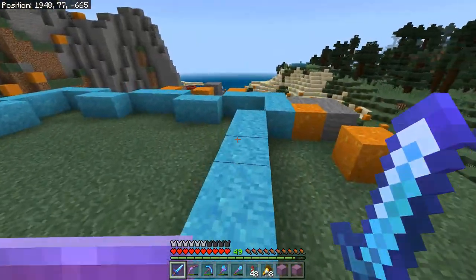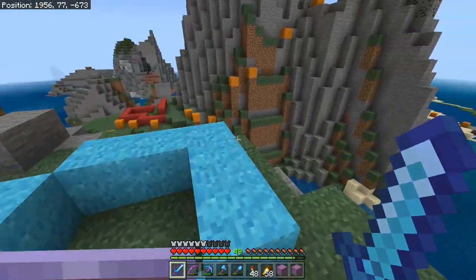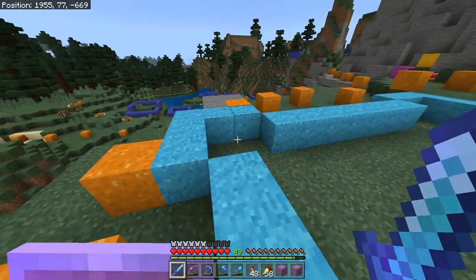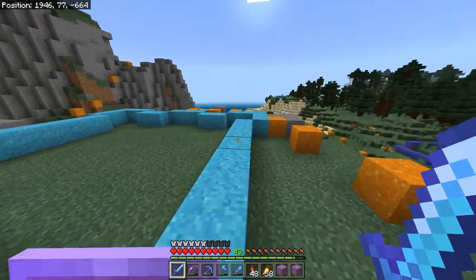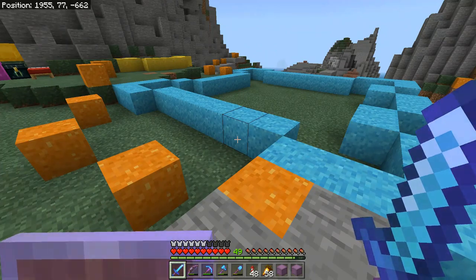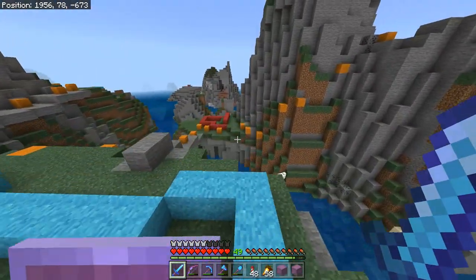Hello everybody, welcome back to My Survival World. I'm Roto, and today we're gonna be making the bank for our coastal city. Should be a pretty fun episode — I'm gonna be making a piston door for it, and all in all I think it'll be a pretty cool build. I hope you guys learn something, and personally I think it'll be pretty interesting, so I hope you guys enjoy the video. Let's get started.